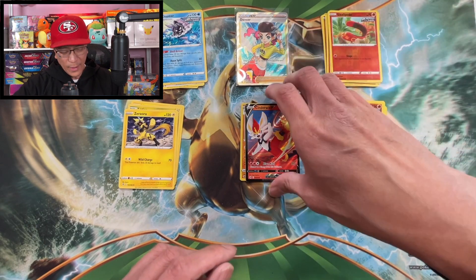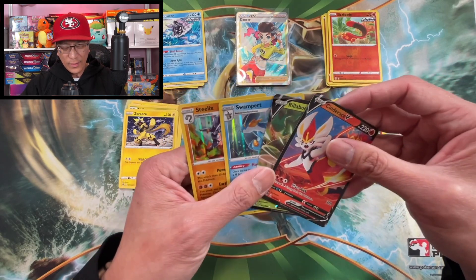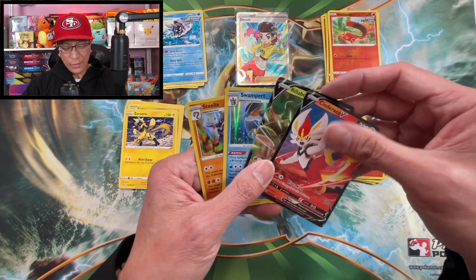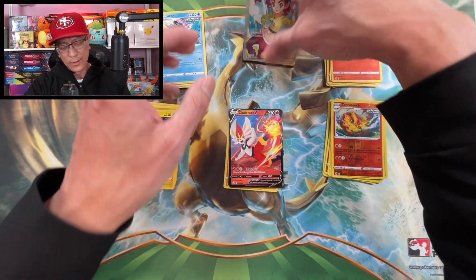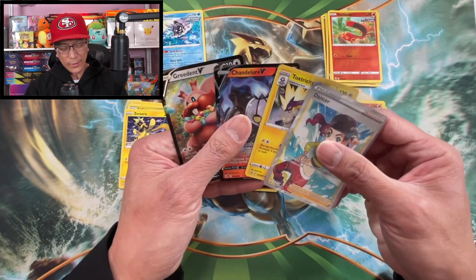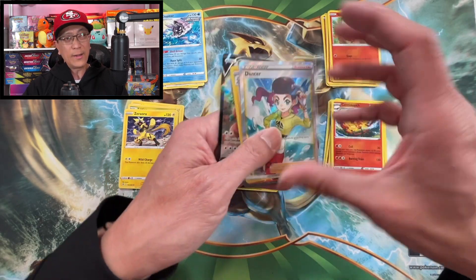This pack battle was won by Genesect! Boltund only had two regular Vs and two holo rares. Genesect had two regular Vs, one holo rare, and a trainer full art. Thank you so much for watching — hope you guys enjoyed this video. Till the next one, peace!